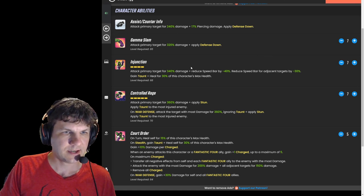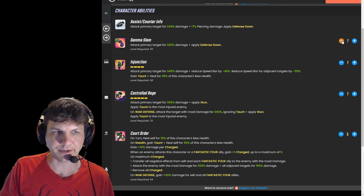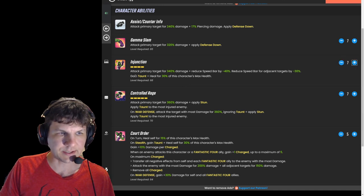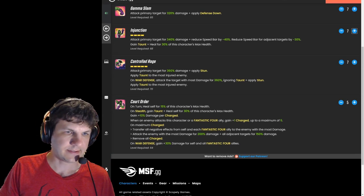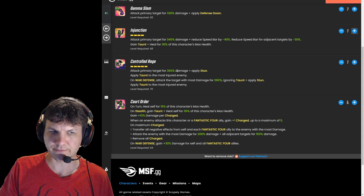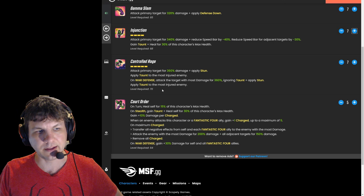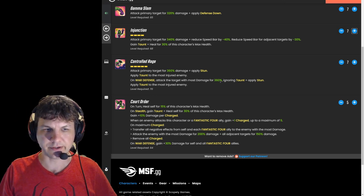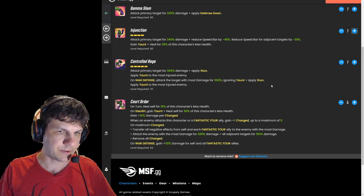Just a quick look at her kit on msf.gg: she applies defense down on her basic, though she doesn't get to her basic much. She reduces target speed on her special, even at level six, and heals for 30% of her max health, which is a lot. Her ult attacks the primary target, applies stun, and applies taunt to the most injured enemy.